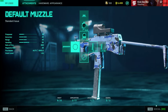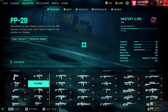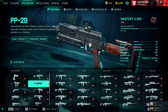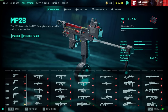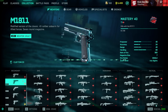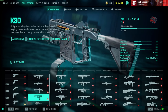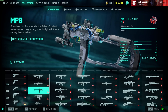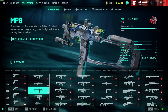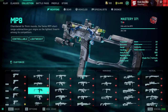That's it for the SMGs and sidearms — pretty quick and to the point. If I missed something or you run a different meta on these weapons, let me know. Most controller players I talk to run Warhawk comp instead of factory barrel or Champion Muzzle Brake. Until next time, catch you in the next one!